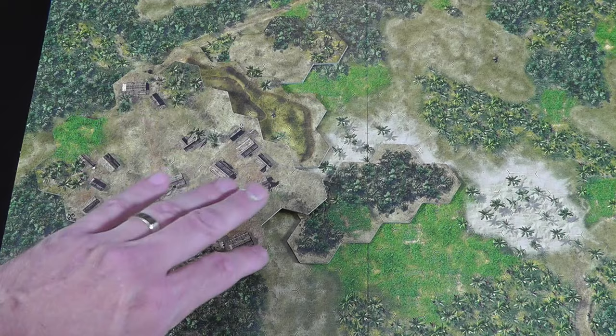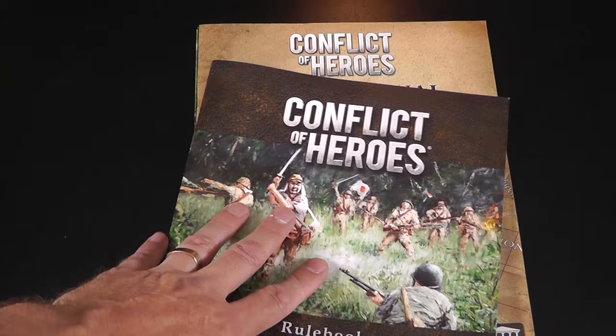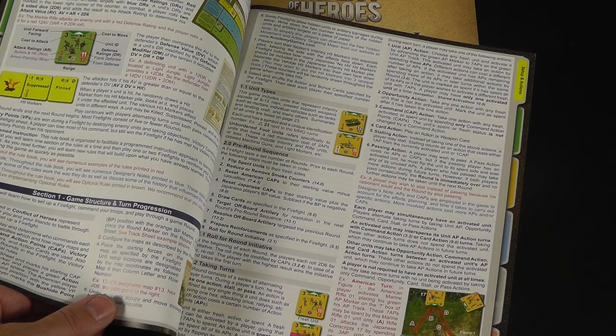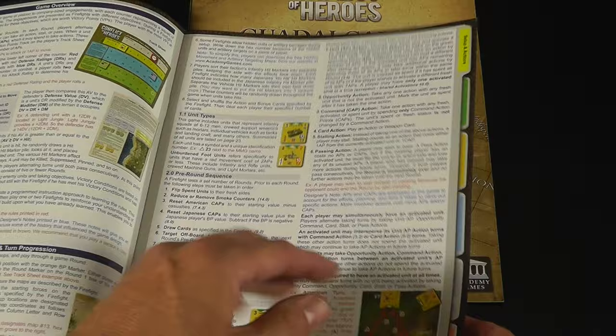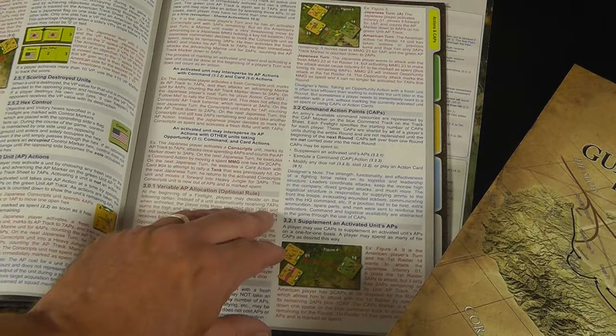It's a lot on the maps, but I wanted to show you because that is one of my bigger criticisms. Conflict of Heroes rule book — if you've played into the games, you're going to get exactly what you would expect. There's tons of great information in here. You get designer's notes, you get examples listed in red, there's a tab system — they tell you where you're at, what sections you're in. And the way the firefights work are in conjunction with the rules.